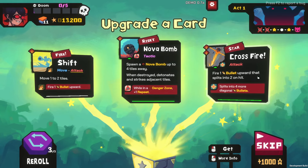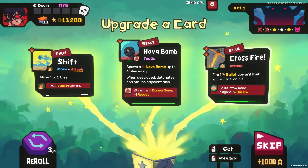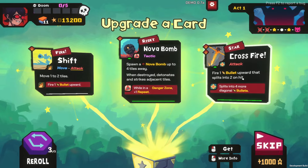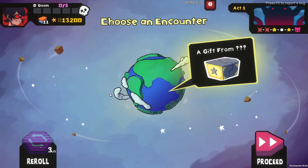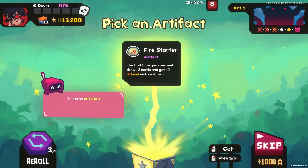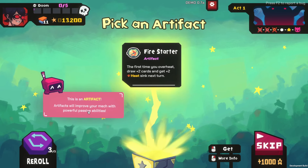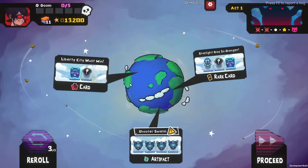Or we get a star — splits into four more diagonal bullets. I think we can go for crossfire here — it'll be really good at clearing weird ones. Should we get a gift? Pick an artifact. Artifacts will improve your mech with powerful passive abilities. First time you overheat, draw plus two cards and get plus two heatsink next turn. That's a really good artifact.